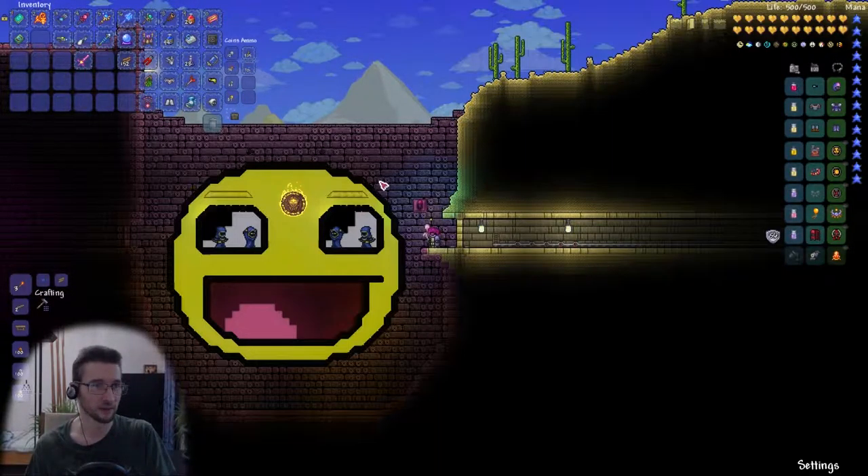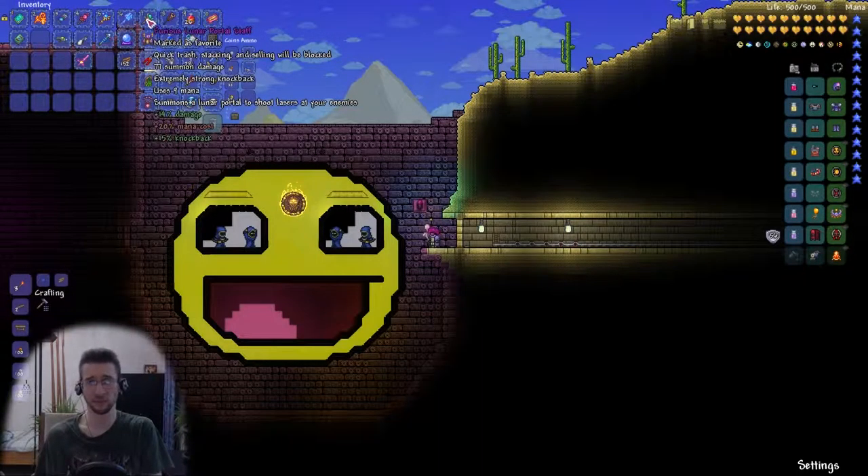So that is the setup — no dragon, just like last time. The portal staff, by the way, I tried out a bit. It has quite the knockback and spreads very widely. I don't like it that much; it keeps enemies alive quite a long time. It just repels.